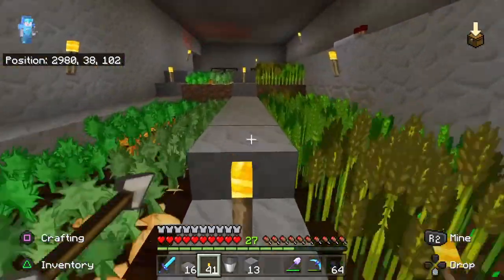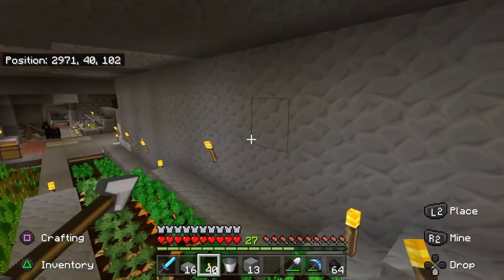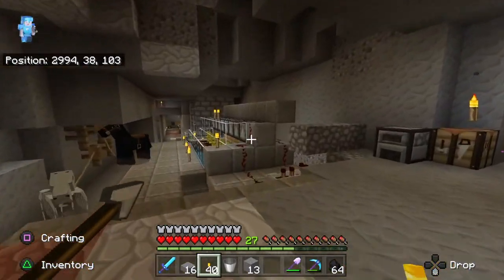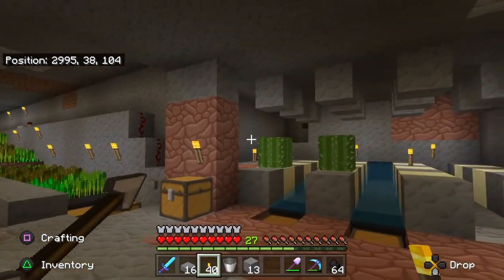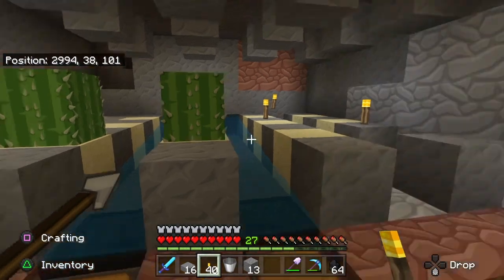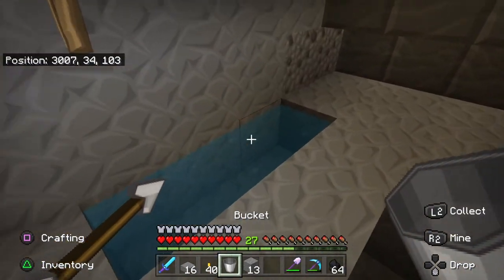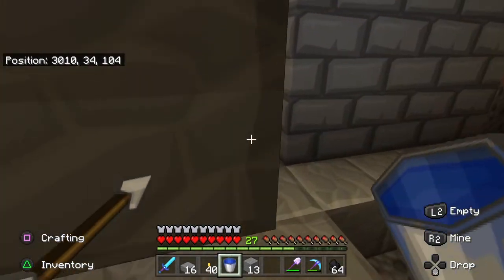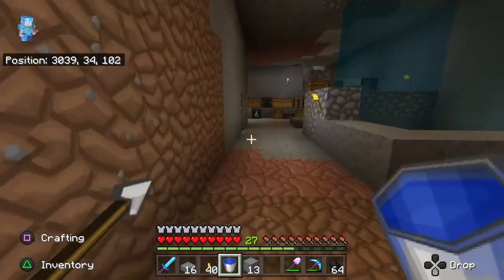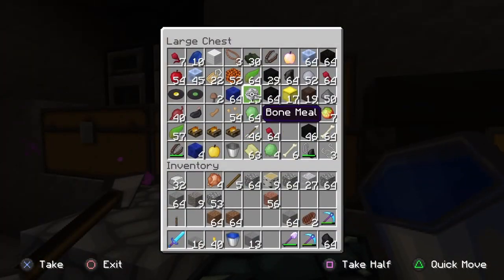Our crops are doing pretty good. I think I'm going to do lanterns — that's going to be the way to go here, and I do have a villager who will sell me lanterns. We can stand here and wait for this cactus to grow, or try bone-mealing it. I've honestly never tried to bone meal a cactus, so let's see if we've got some and give it a try.